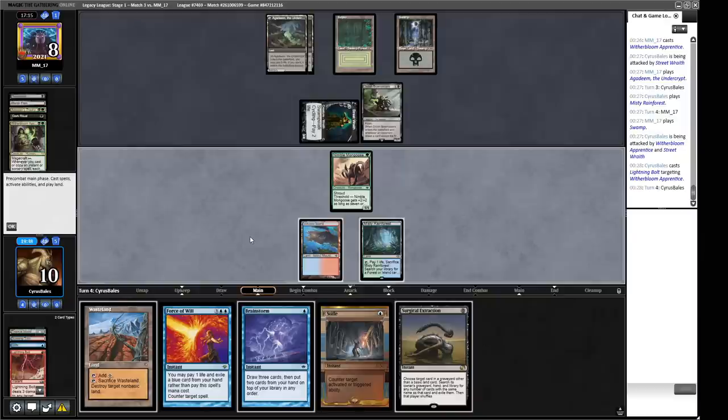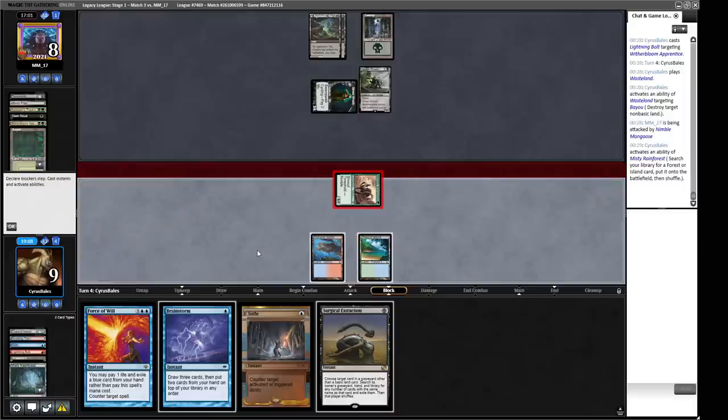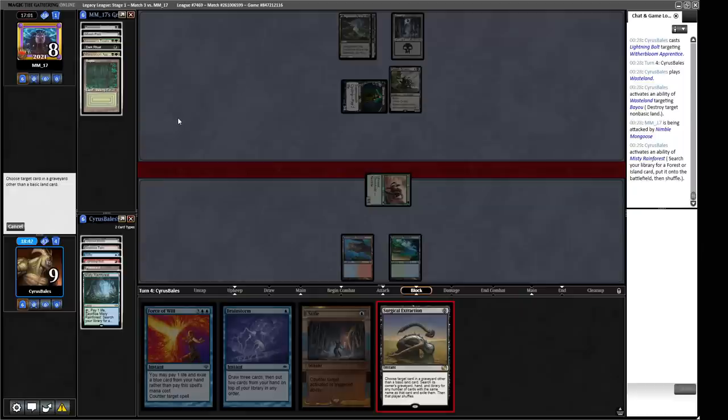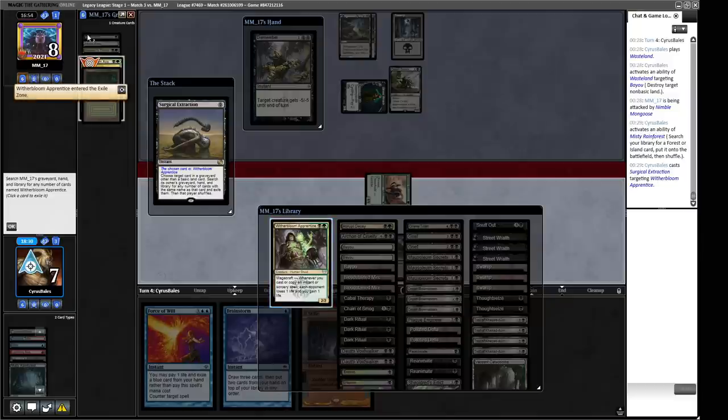Surgical Extraction — we have four cards in our graveyard, five, six, seven. So we can get rid of the Witherbloom Apprentice to not have to care about the combo for the rest of the game. We attack for two more damage at the cost of two of our lives. That gives our opponent a two-turn clock. In order to do this we have to target something in our opponent's deck. I guess we get rid of the Witherbloom Apprentice — that's probably fine. We don't particularly like this play but we put our opponent to five, giving us draws to win the game next turn.